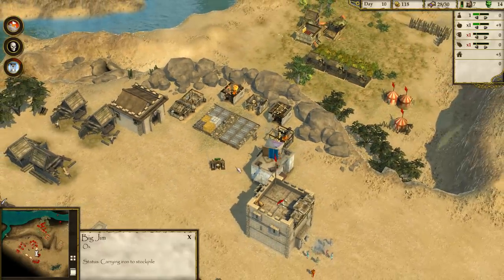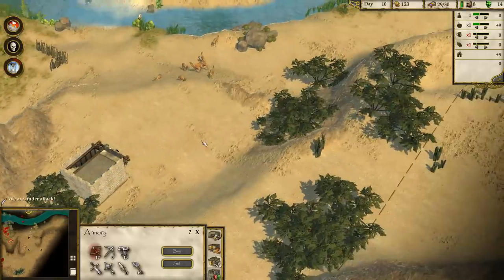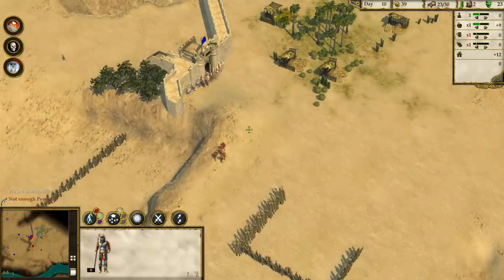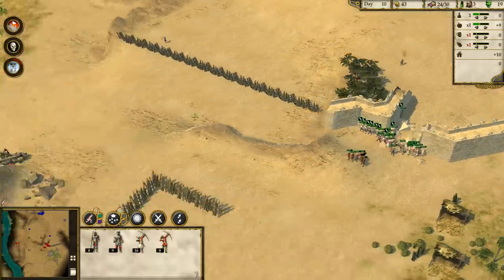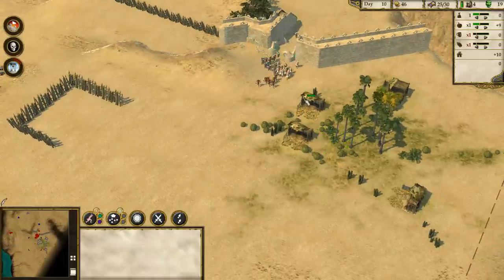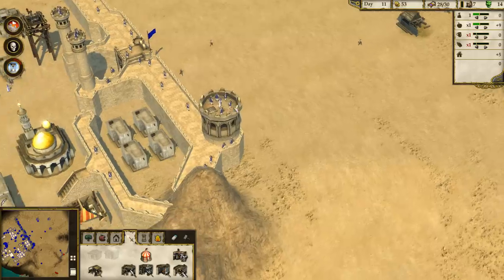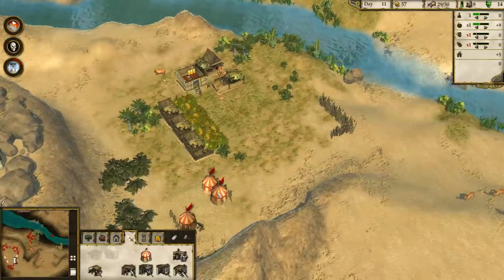Let's get rid of a whole bunch of that lumber. We can produce a ton of pikemen now as well. Let's really amp up production. I'll move the catapult over here and hopefully take down this big tower. Back there they also have a ballista, so we'll try to get rid of those two things before moving forwards. Iron is holding, so let's sell that off and the wood too.